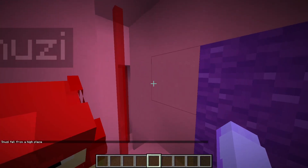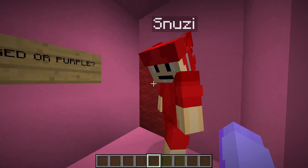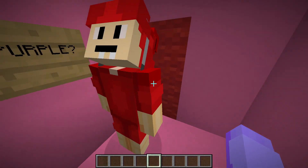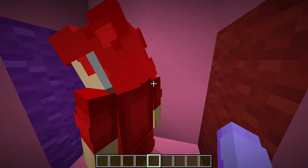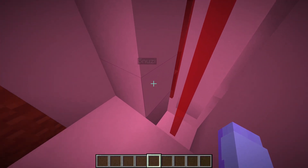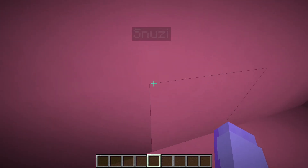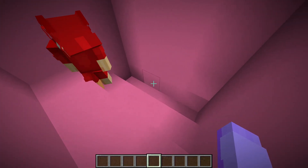Soups reveals neither way is correct. Snoozy is frustrated — 'You made both of them wrong, I only have two options!' Soups says there's another way to go. Snoozy runs into blocks randomly. Soups hints: 'Have you ever tried pink?' Snoozy says there is no pink — but then finds a hidden pink path: 'What the barnacles!'